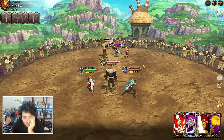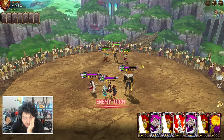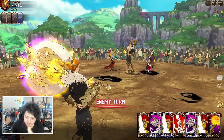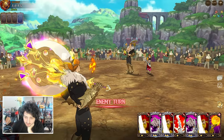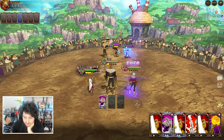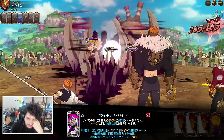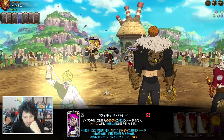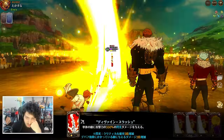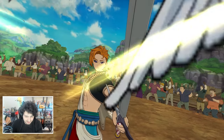Unless he kills my Arthur, which I find highly improbable — like what can he do? He went second. Maybe with true flames he could kill my Arthur, but he's not even going for it. After Arthur gets it going it's over. He's not killing my Arthur. You gotta get it first — you can't go second with Arthur, you gotta get the thing first.